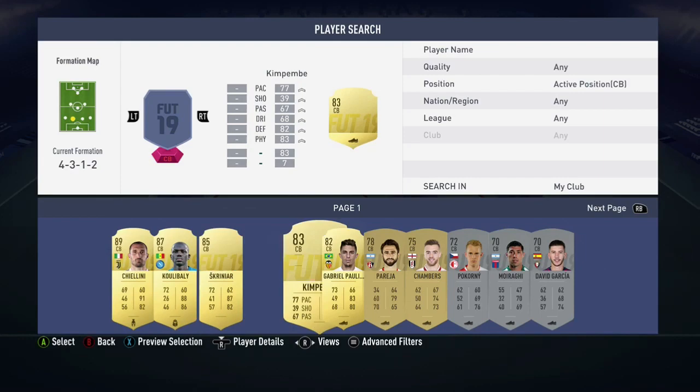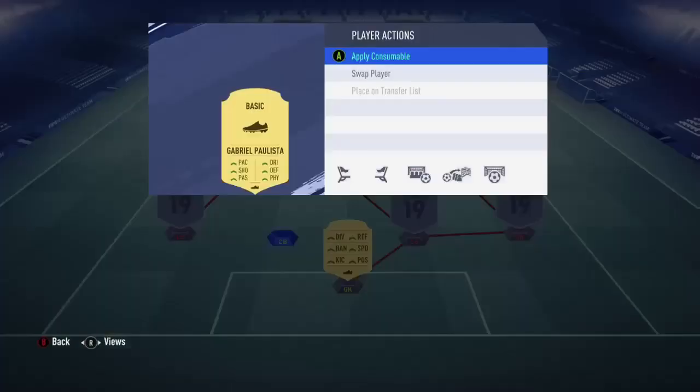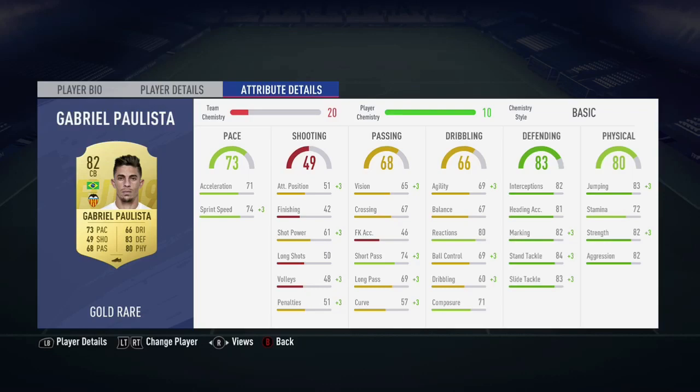Next to him, Gabriel Palista, his Brazilian and Valencia teammate. His stats are also great, very cheap as well, about 1,000 coins.